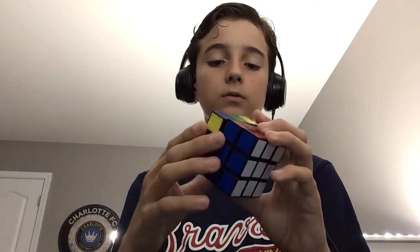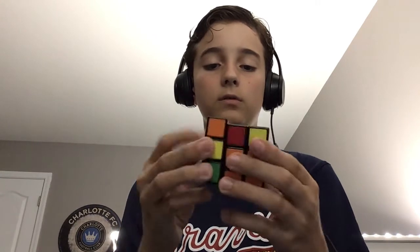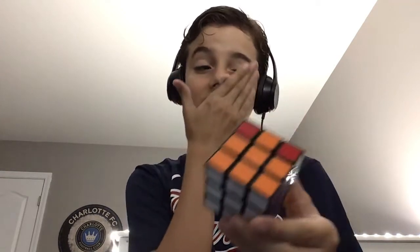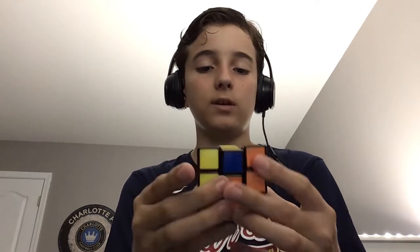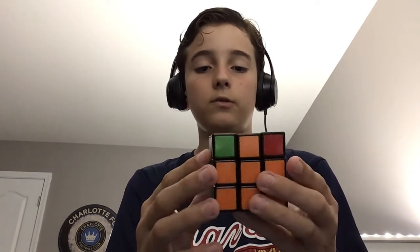Do we got two? Okay, we got two. That is the edge pieces solved. Now to the corners. If you don't know: right, right up. Left, left up. And then right, right down. Left, left down. Now they should... actually they should not, because I messed up.